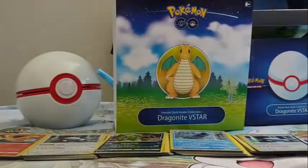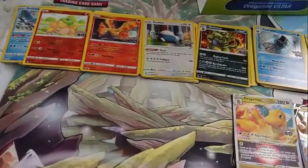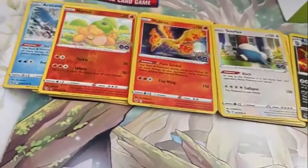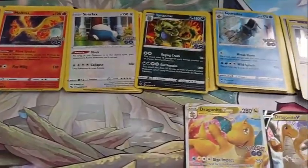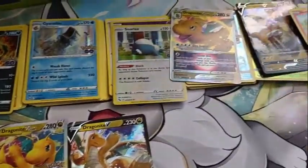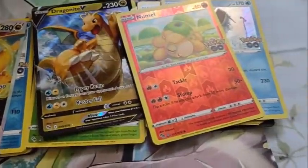Alright, so here are the pulls: The Nomo with Ditto underneath, Moltres with Articuno, Snorlax, Tyranitar, Gyarados, Snorlax, Dragonite V-Star, Dragonite V, the Nomo with Ditto, Gyarados, and our promos.